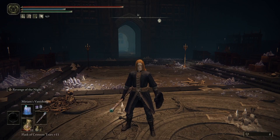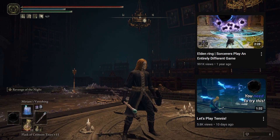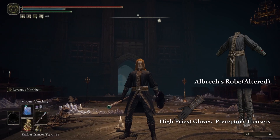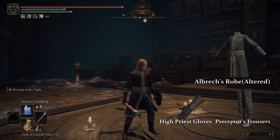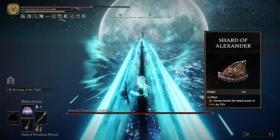For the look, I have this look you might have seen me use in a couple of videos. This is my favorite sorcerer look in the game. I'm wearing the altered version of the Azur Robe, the Preceptor's Trousers, and the High Priest Gloves. This outfit gives us no gameplay bonuses, but it looks cool and lets us medium roll. For talismans, we have the Shard of Alexander, which boosts our Ash of War damage.